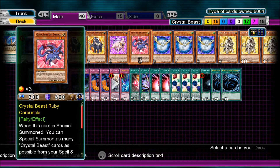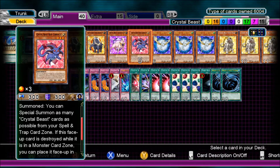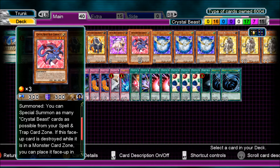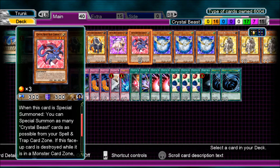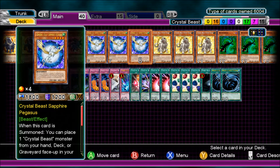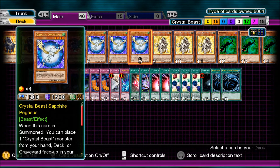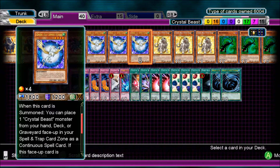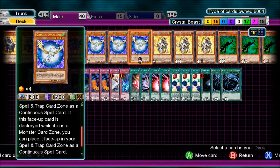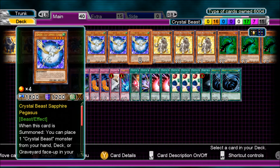Ruby Carbuncle — when this card is special summoned, you can special summon as many Crystal Beast cards as possible from your Spell and Trap card zone. It's actually a pretty good card; I only had it at one as well. You fill up your Spell and Trap card zone, summon this guy, and you can special summon all your monsters. The main card of the deck is Sapphire Pegasus — when this card is summoned, you can place one Crystal Beast monster from your hand, deck, or graveyard face-up in your Spell and Trap card zone as a continuous spell card. He is your main combo piece, putting your cards into your Spell and Trap card zone and helping combos later.